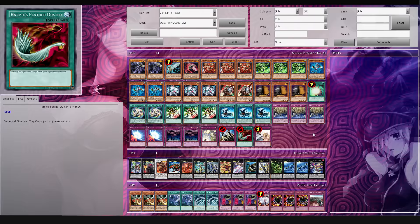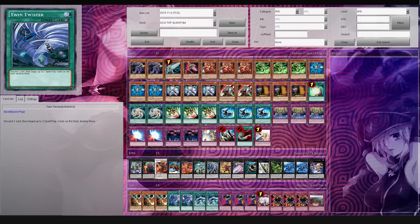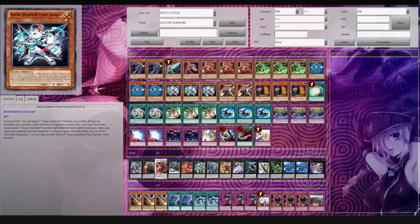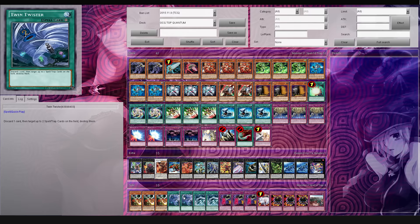Obviously we can't play cards like Harpy's Feather Duster, but another card that's going to be pretty good - because we don't have Super Quantums right now anyways - so once we get Twin Twister, that'll be a pretty good semi-replacement, I guess you could say. Some of the Super Quantums get bonus effects when they're sent to the graveyard, so pretty advantageous for you to actually use Twin Twister.